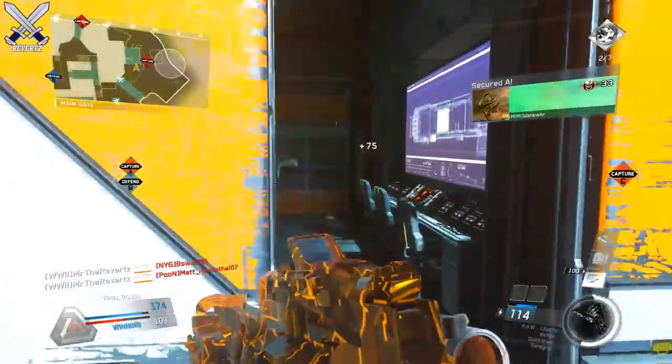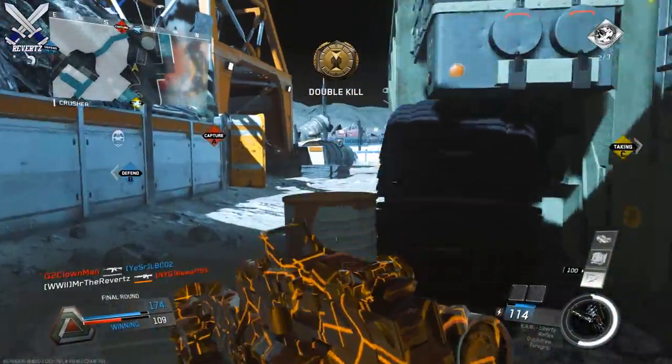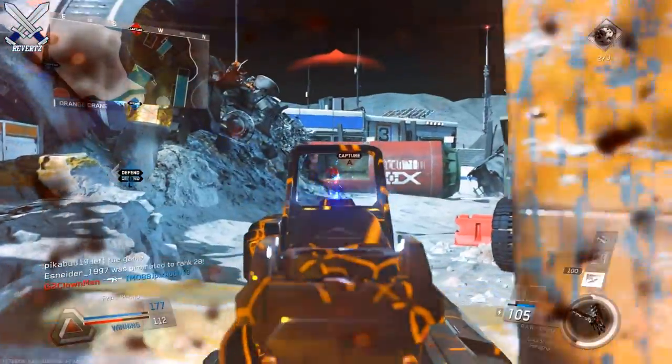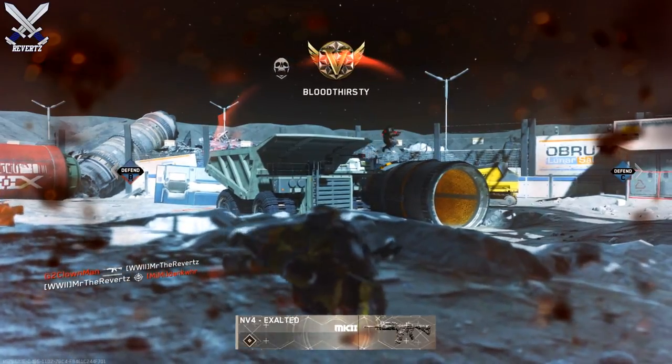I really don't know why the devs are adding so many guns with a grenade launcher. We saw the Blitzkrieg in the last update had a grenade launcher, and of course the LSA, and now these two guns also have grenade launcher attachments. I don't know why they're adding so many noob tubes to the game — take that for what it is.